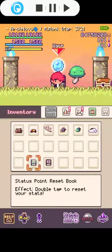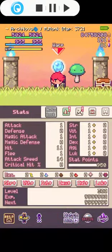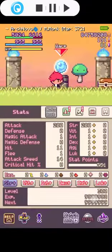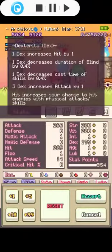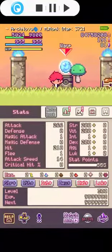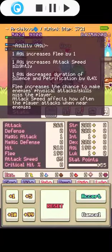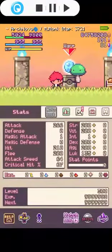In the status, first things first you have to maximize strength first, then VIT, then DEX — these three are the most important part of this build. The next stats you must maximize are agility, then luck.